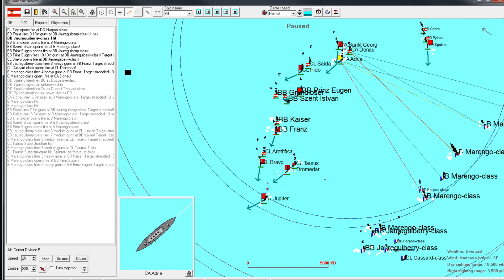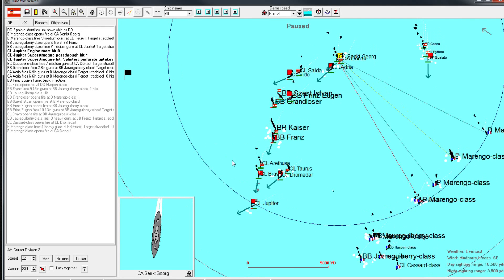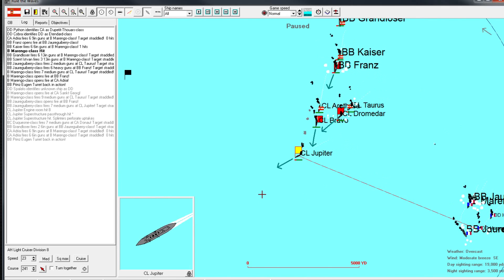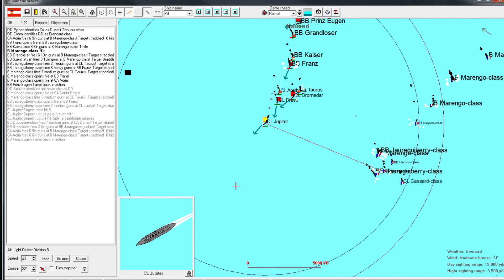Make sure we get the Adria more into position. St. George - Jupiter's still just getting wrecked, but she's doing okay, she's holding up despite the fact that they definitely have her number.